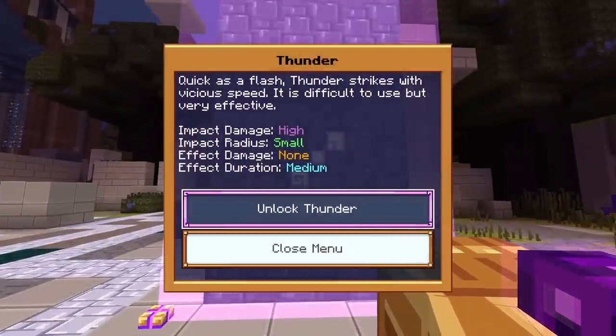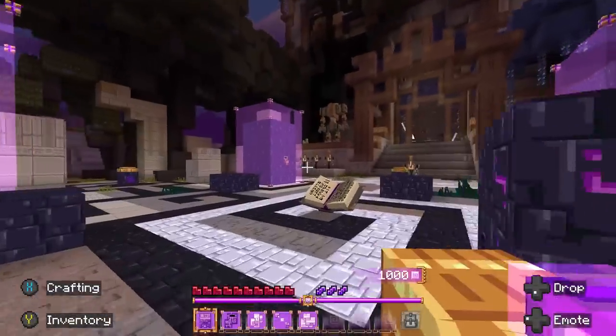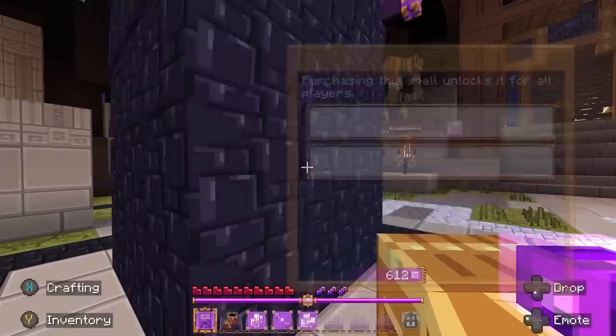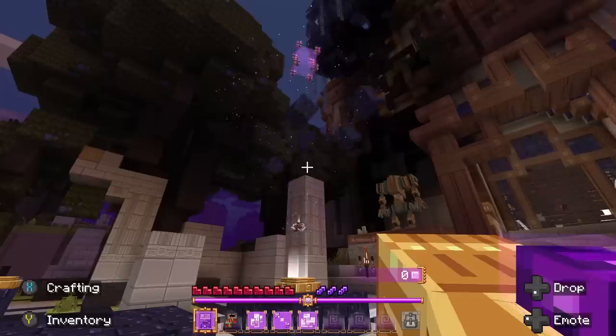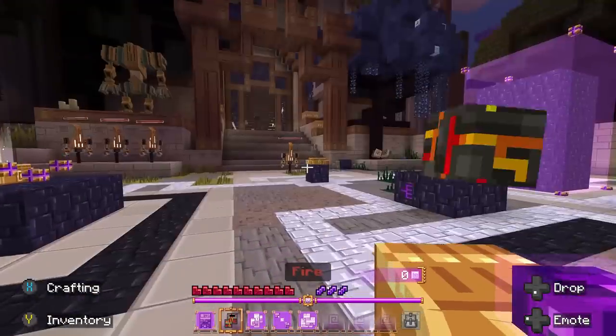Last but not least, thunder — quick as a flash, it strikes with vicious speed. It's difficult but very effective. I'm going to start off with fire as my first spell. Unlock fire — spending all of my money. I've now got fire on my hotbar. Let's test it out on this dummy.